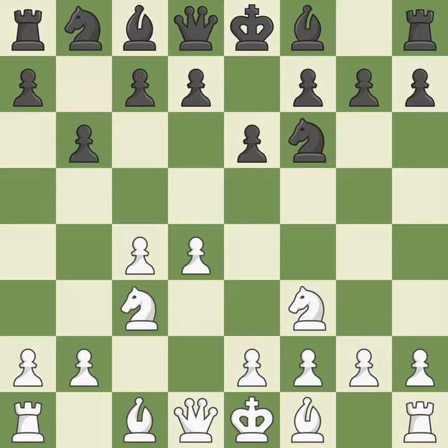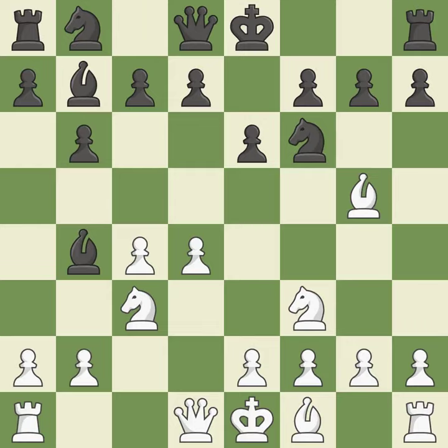The d5 and e4 squares are under the control of Nc3, which advances the knight into the center. Bb4 develops the bishop, attacks the knight on c3, and prepares castling. Bg5 develops the bishop and pins the knight on f6. Bb7 puts the bishop on the long diagonal in a move called the fianchetto, preparing the bishop to grow into a functional square.